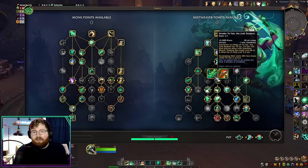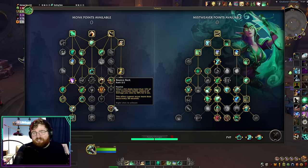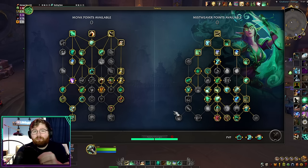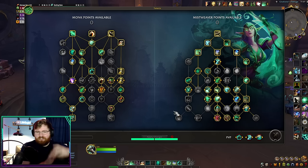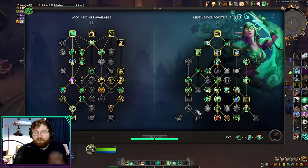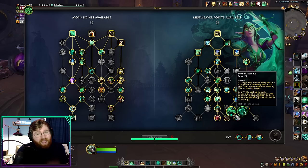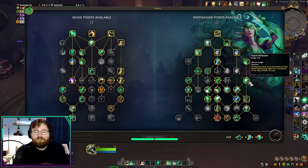Although we're a lot tankier now — we have Expel Harm, Bounce Back, and we're generally more tanky — a big strong point of this build is that you can literally stand out in range. You will still be marked as a melee person by the game, so if a mechanic targets melee, it could still choose you. However, you can stand out in range because you're going to be casting basically 100% of the time. You could stand in melee if you wanted to use Rapid Diffusion with Rising Sun Kick, but the best part about this build is that you can stand out in range, cast freely, and it's very easy.